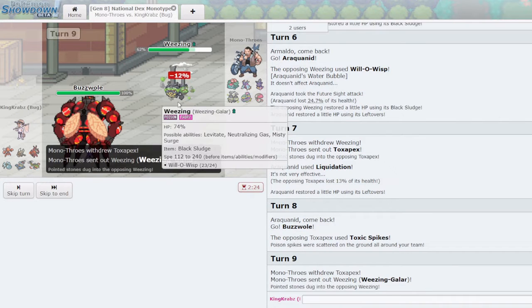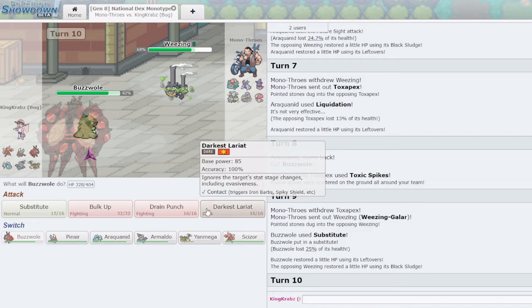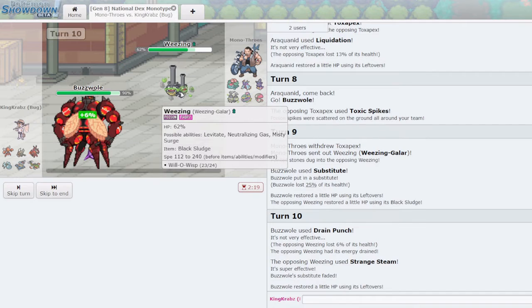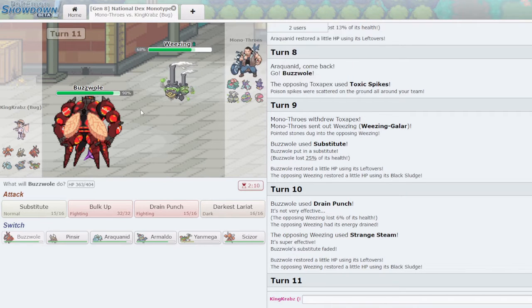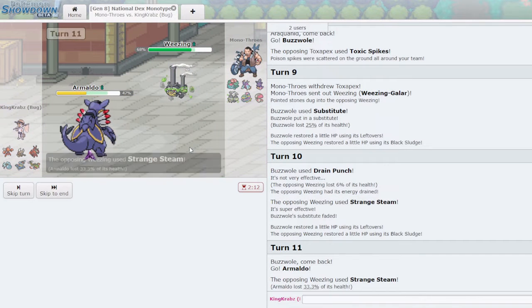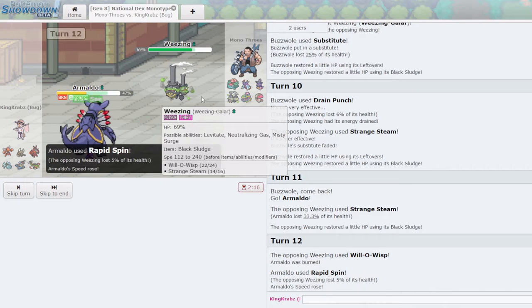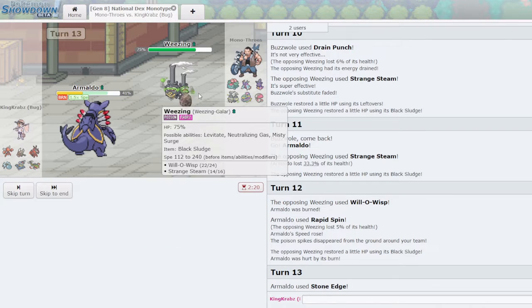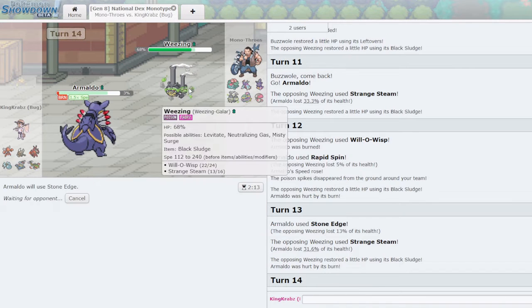I'm specced to survive a Scald behind my Substitute against Toxapex. Weezing can easily break my Substitute — drain punch is quarter effective, I should click Darkest Lariat. There's very little I can do to Weezing unfortunately. However, if I get to a position where I can Swords Dance with Pinsir, I think I win the game — between Earthquake and a +2 Frustration, the game is mine. I'll go Armaldo here — I thought they'd go for Will-O-Wisp. The toxic damage is hurting. My play here is to sacrifice Armaldo, which relies heavily on being able to KO Toxapex before it lays more Toxic Spikes.